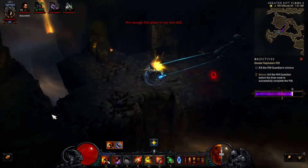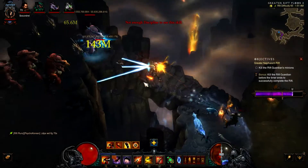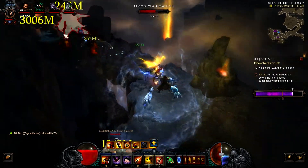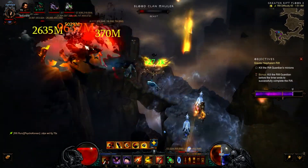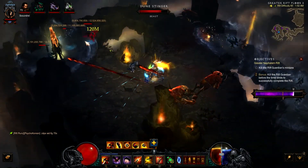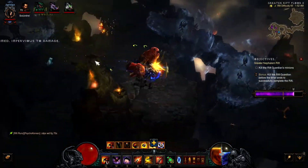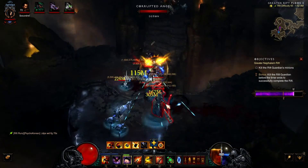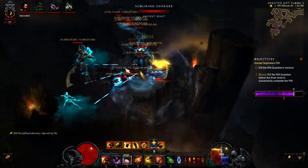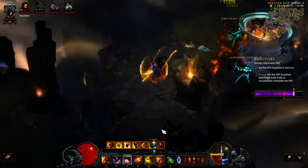I'm tumbling along trying to make my way, doing pretty good on time — this is my first GR65. I could have done more damage if I'd put a sentry at the top of those stairs. I put a sentry over there, tumble in between those bugs, grab the shielding pylon so I don't get one-shot for the next 30 seconds or so. I'm constantly keeping my hatred up so I have enough to spam cluster arrows when I need to.